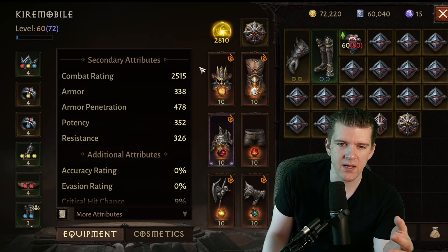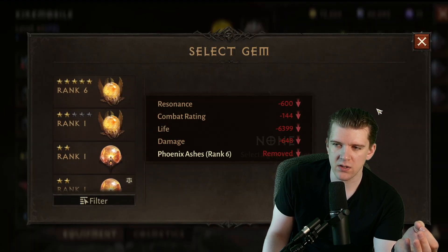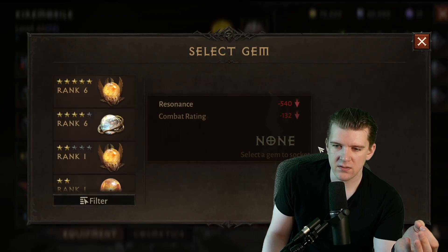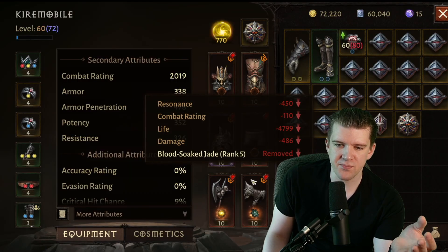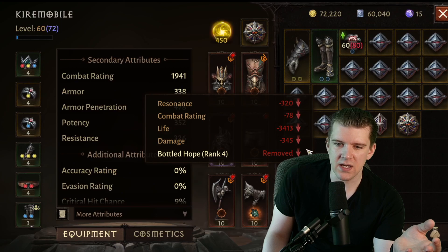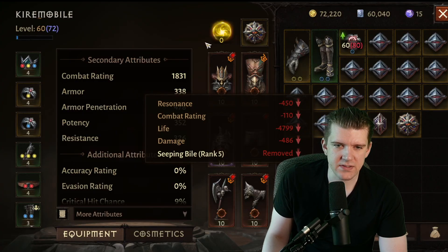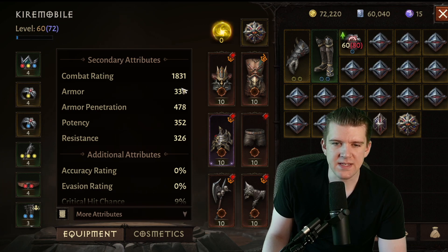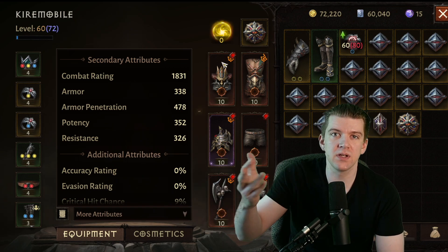So as you can see here, I'm currently at 2515 combat rating. Let's actually remove all of the pay-to-win and be like a free-to-play player, and you'll see just how much worse the combat rating gets. With zero resonance and nothing, I go down to 1831 — well below the cap. I went from well above it to well below it.